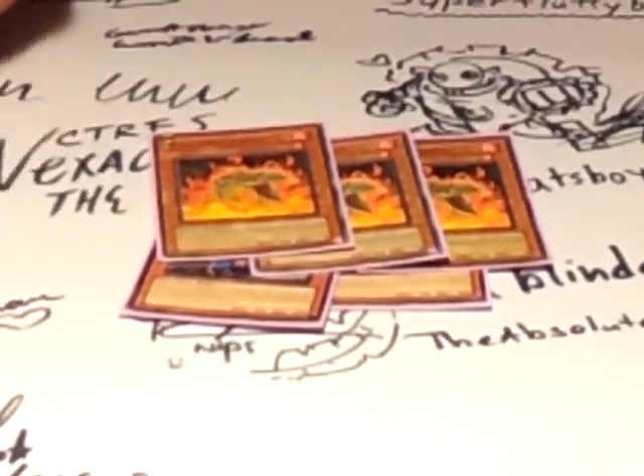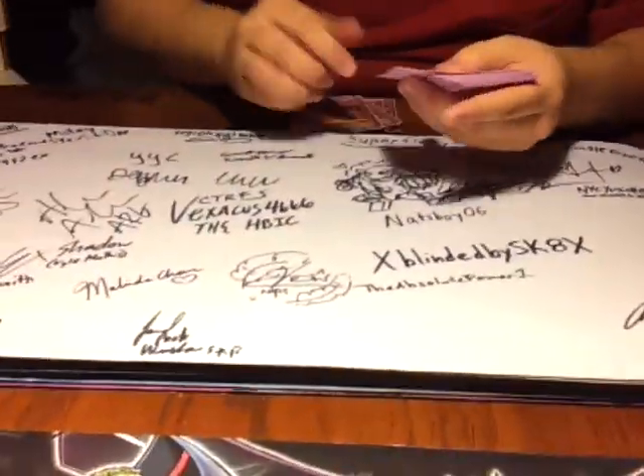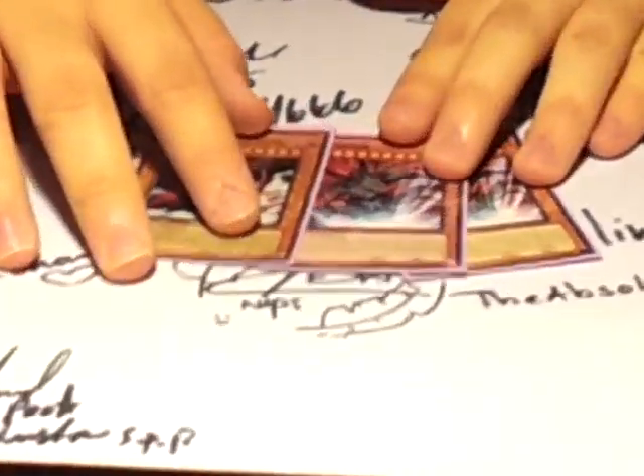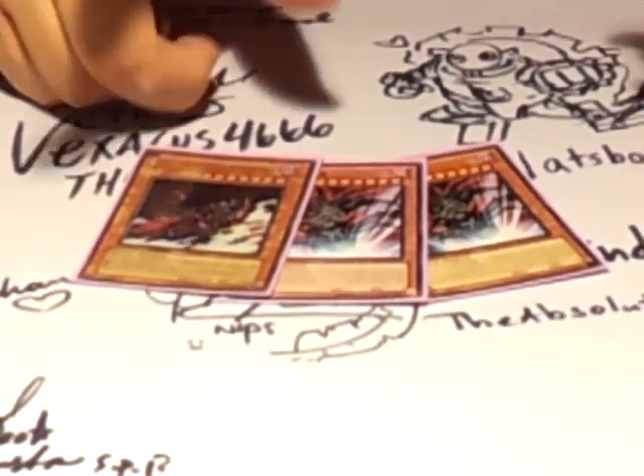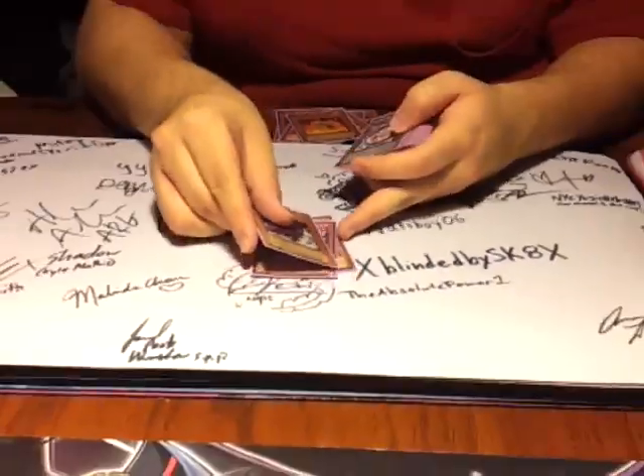This trolls Thunder King to no end, and you get to mill your Triple Volcanic Shell, which lets you combo up even more. Double Trag and Gorz — you're going to have the biggest hands on the planet with this deck, so Trag will at times be 3,600 on a drop, and then you can run over anything that you need, and he baits out traps.